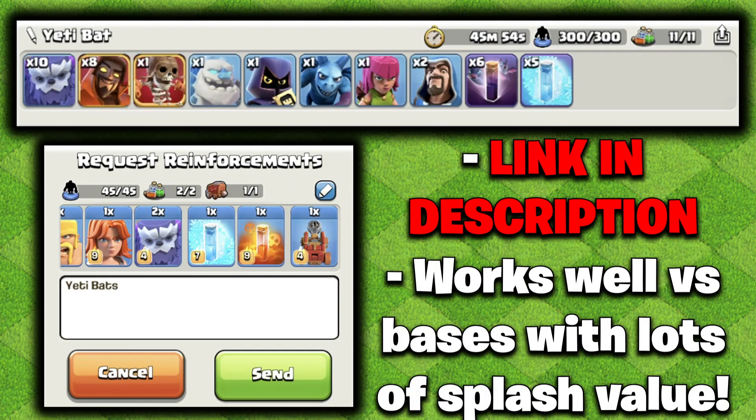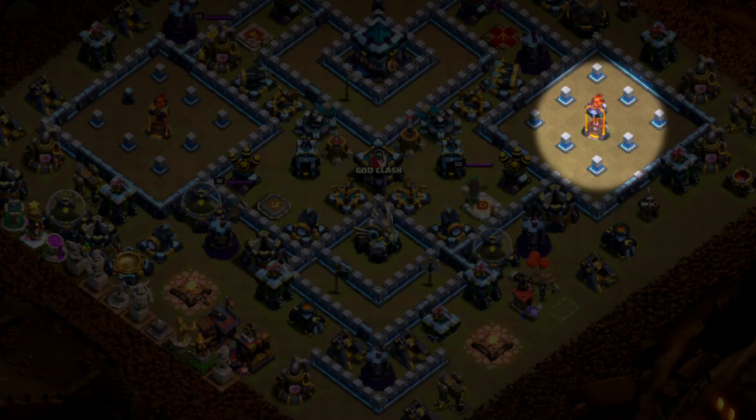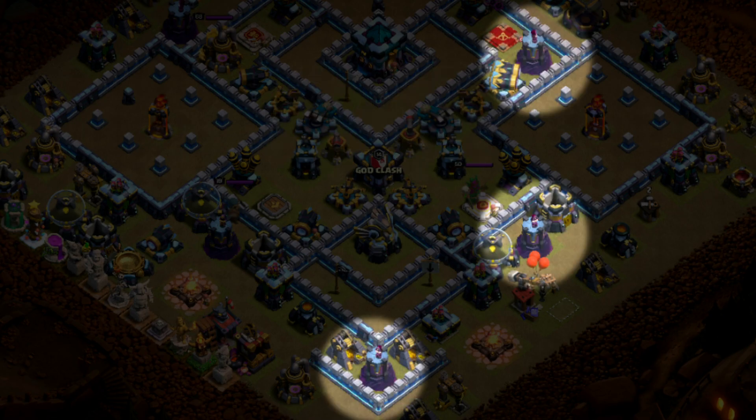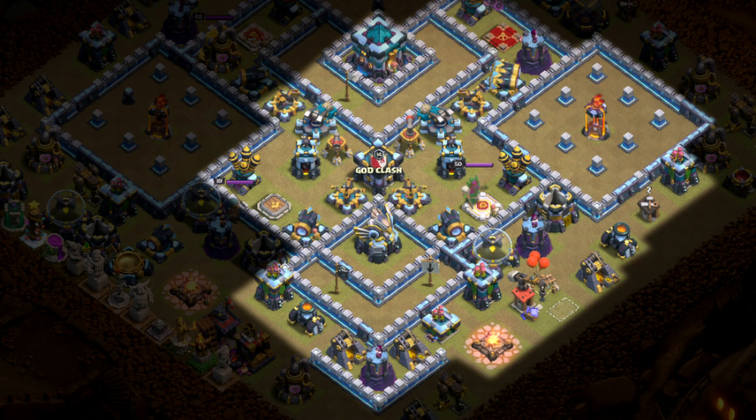Now for our second army, if you're looking for something pretty simple, using Yetis, Super Wizards, and Bats is an incredibly strong option. Typically in this case, you're going to be looking for Splash Buildings — this includes Multi Infernos, Scatter Shots, Wizard Towers, the Town Hall, and Eagle Artillery. Try to look for as much Splash as possible on those bases, since you want to get the most value from it.